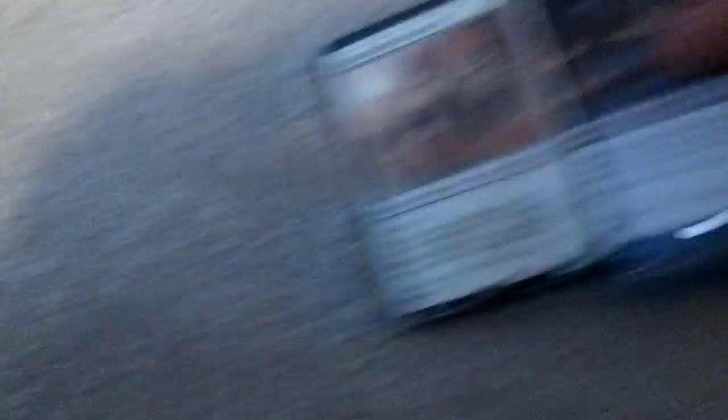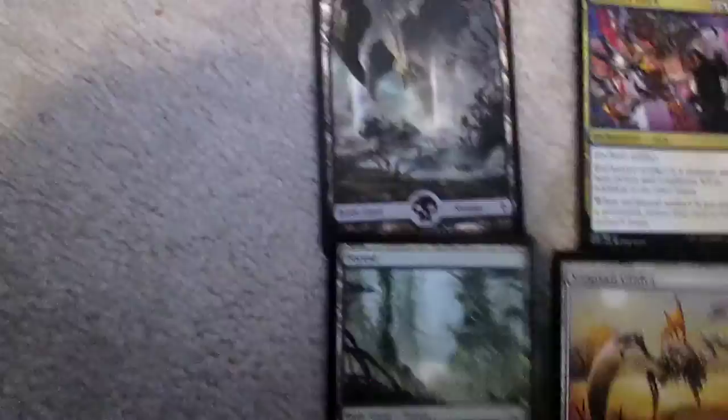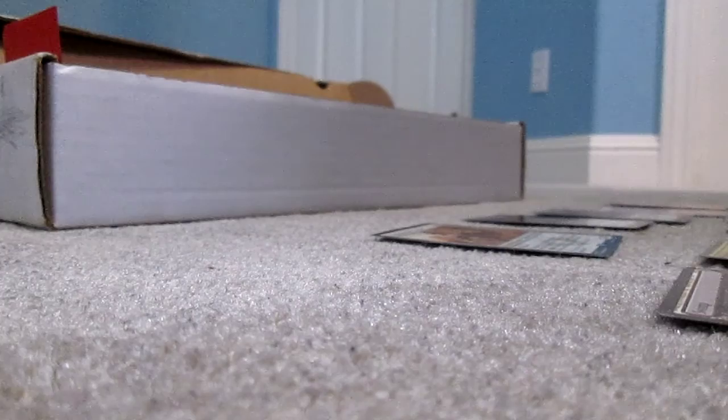Okay, we're just going to lay them out — legendary, rare, legendary, a land that I thought was cool, a cool set sliver, full art, an enchantment. That planeswalker was for about $10. Cool land, cool land, fireball — a lot of people went hard for these cards for some reason. Cool land, artifacts, Merfolk, cool land, cool land. Alright, so let me put those back.